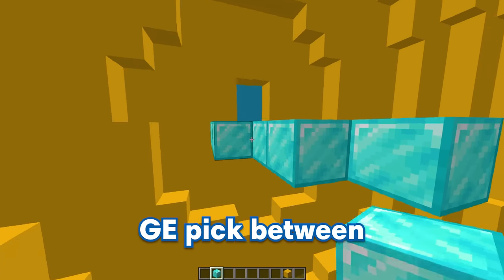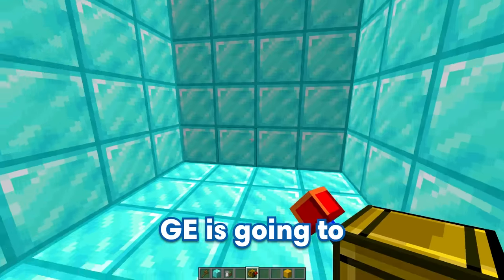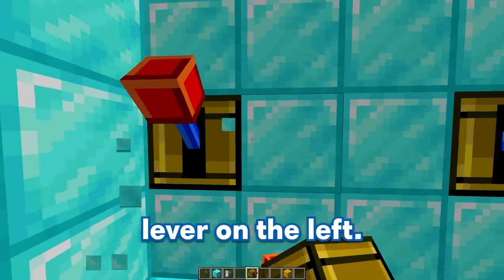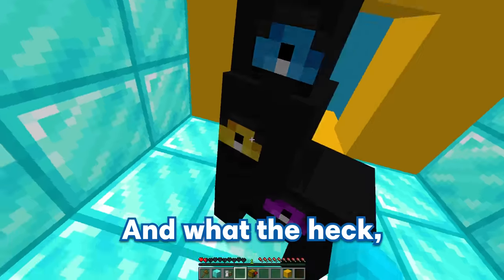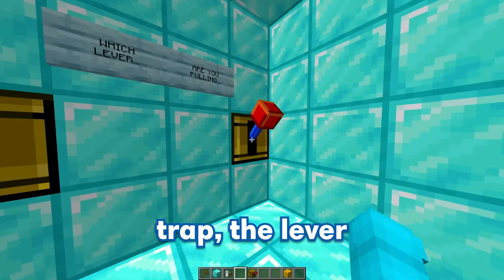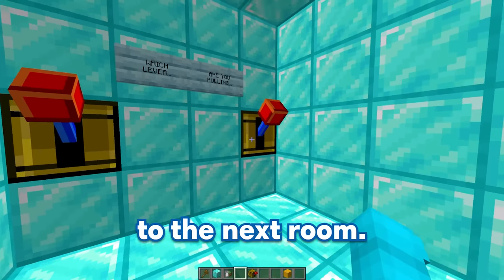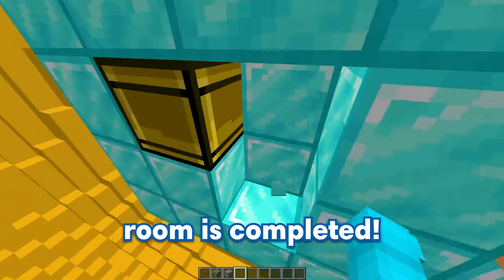For this trap, I'm going to be making GE pick between two levers, and one of them is going to spawn in a super scary mob. GE is going to have to decide if he wants to pull the lever on the right or the lever on the left. If GE pulls the lever on the left, it's going to spawn in this abstracted Koffmo — and what the heck, it does so much damage! Since the lever on the left is a trap, the lever on the right will bring him to the next room via a secret iron door. Our pick-the-lever room is completed.